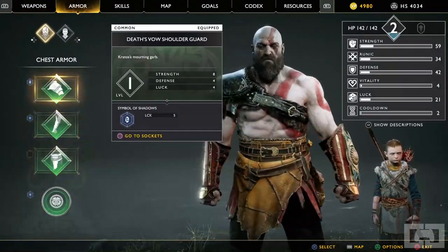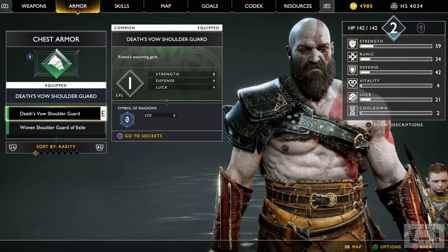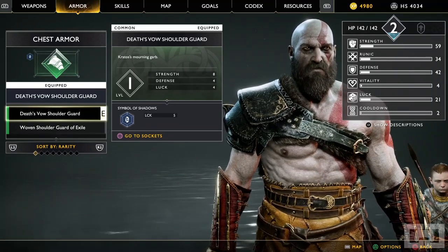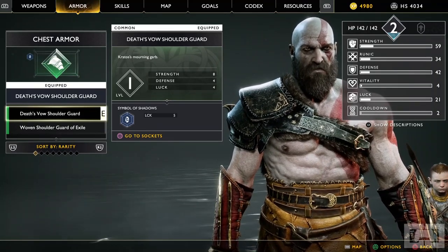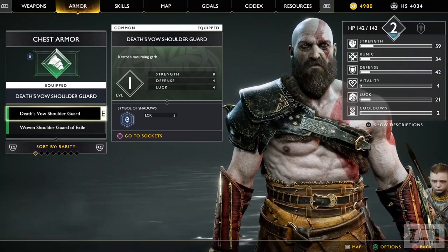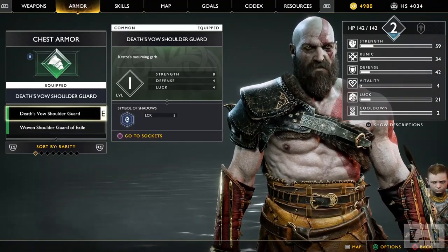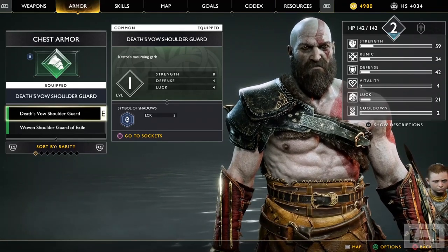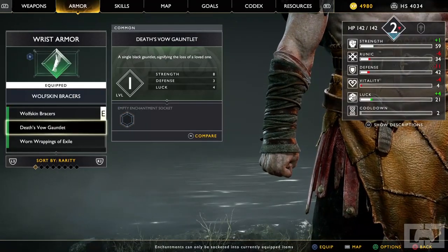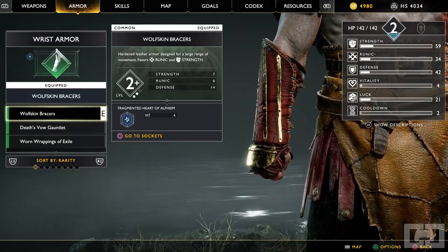The rest of the special edition DLC is called the Death's Vow armor set, which I have on my Kratos right now so you can see what it looks like. If we go to the Chest Armor, it's the Death's Vow Shoulder Guard. Unlike the shield, this actually does give stat changes — it's actually pretty good compared to my other armor. Then here we have the gauntlets: these are the ones Kratos starts the game with, and these are the ones I have equipped, plus some I've upgraded.